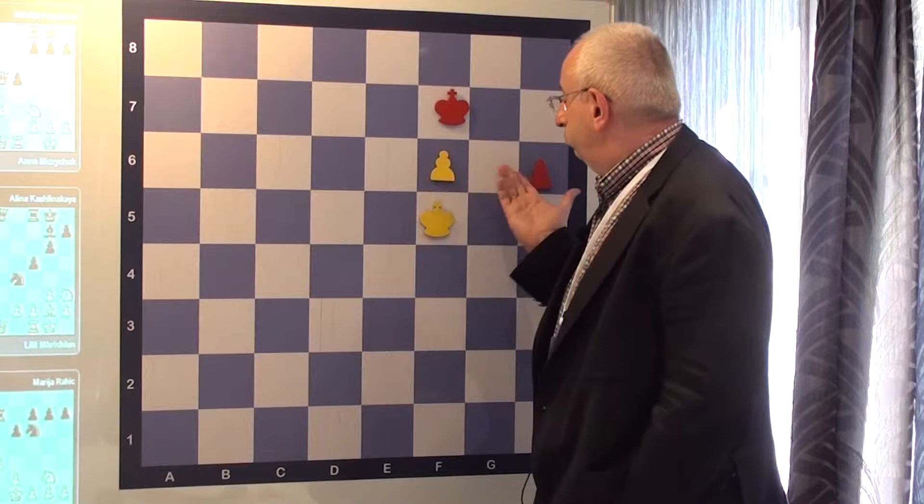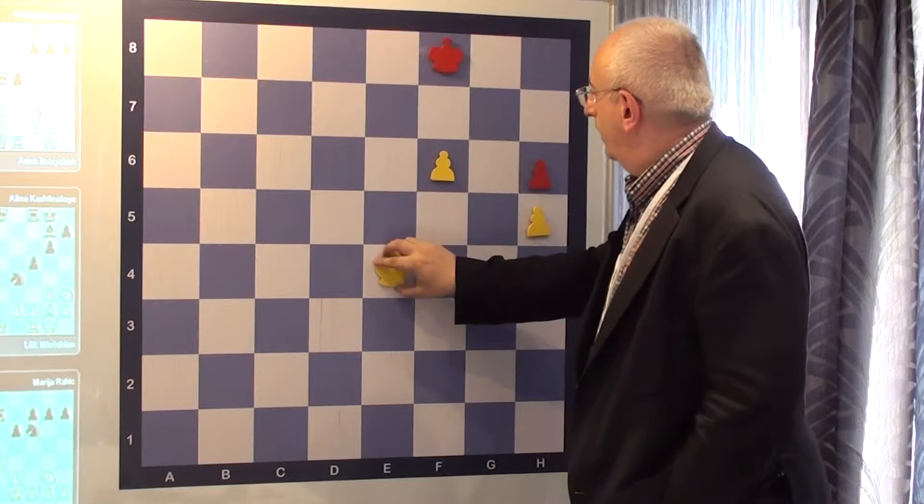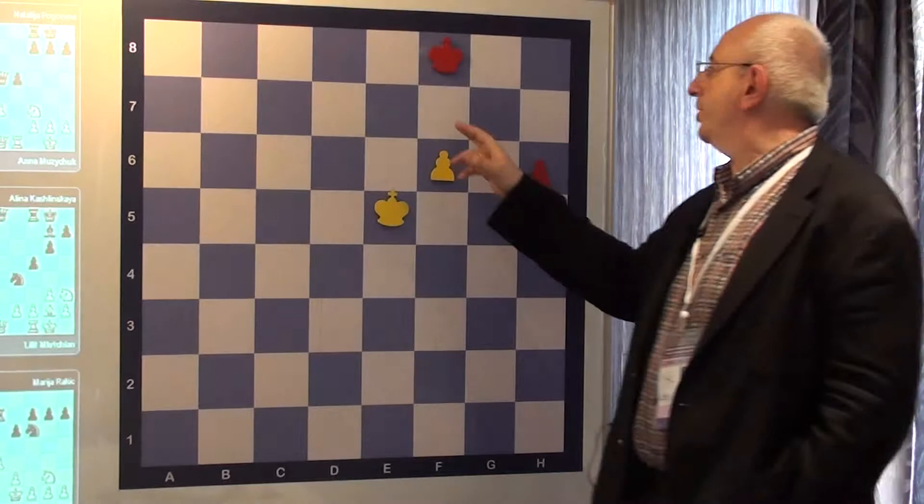We go here, and then no matter to which square we step, we still deliver the triangulation — which is called triangulation. King F7, King F5, or King E8, King E6.